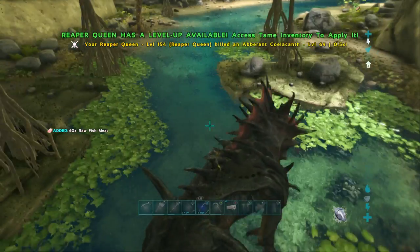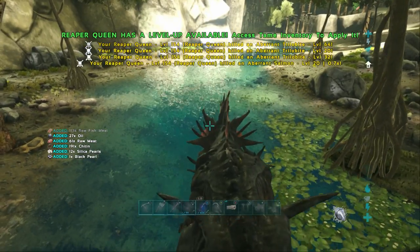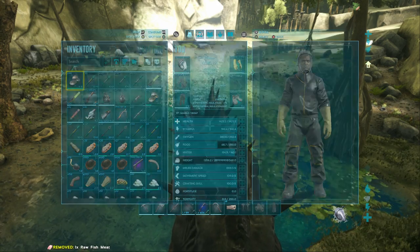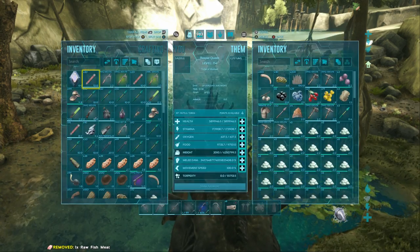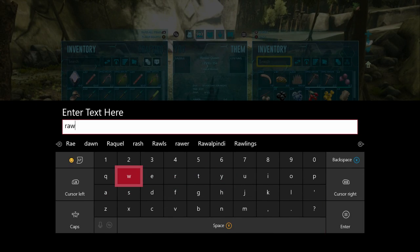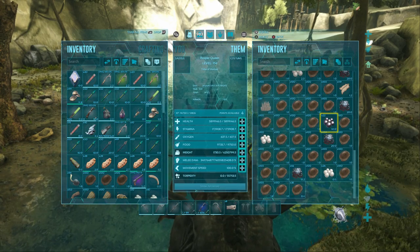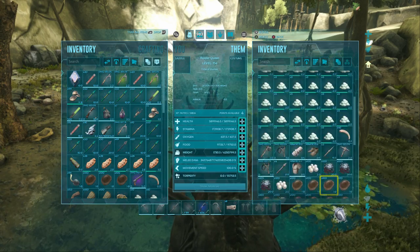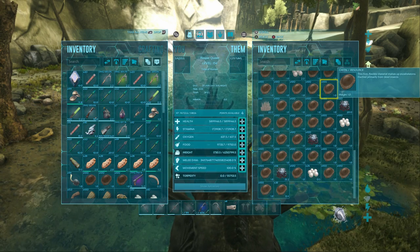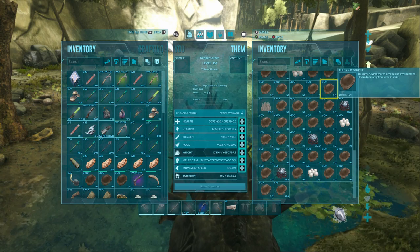I've been running through here for three minutes — let's see how much I got. I got one, two, three, four, five, six, seven, eight hundred and sixty-six oil. But I do have resource multipliers, so that probably won't play out the same for everyone.